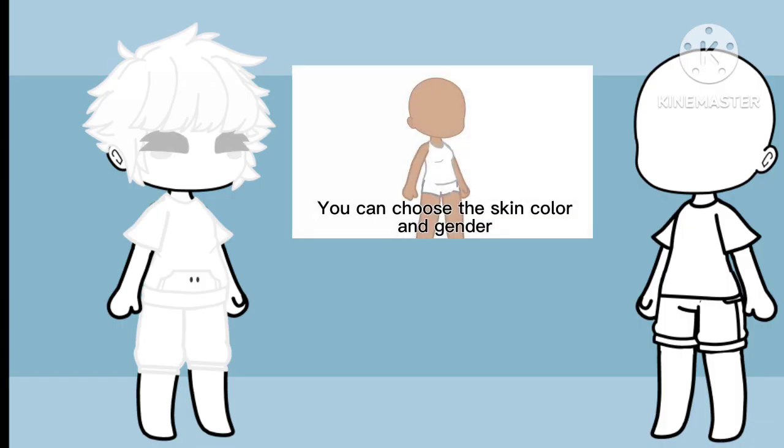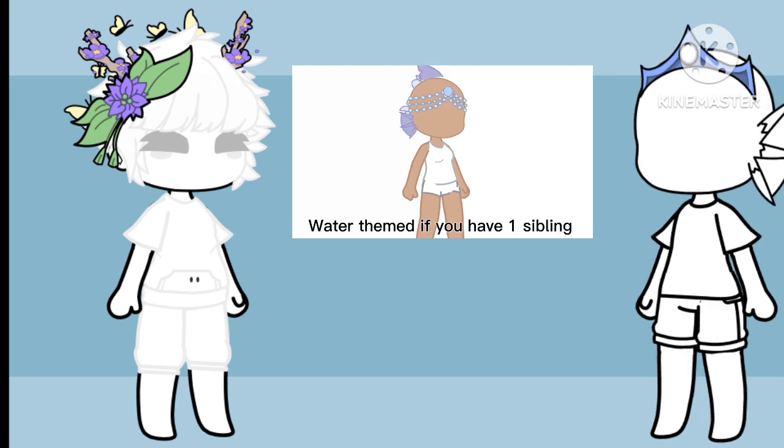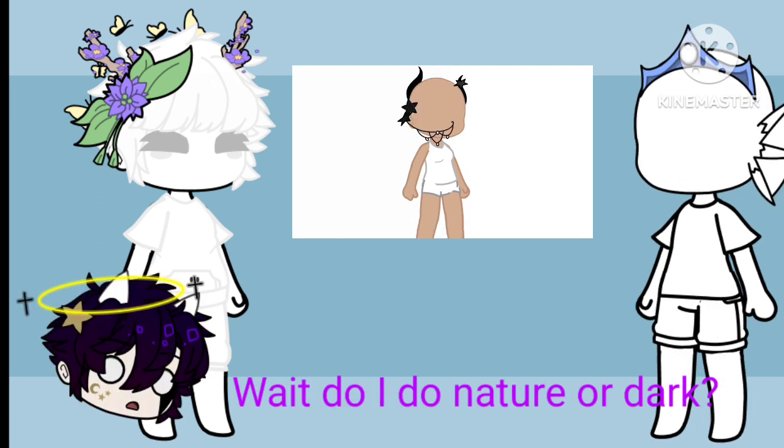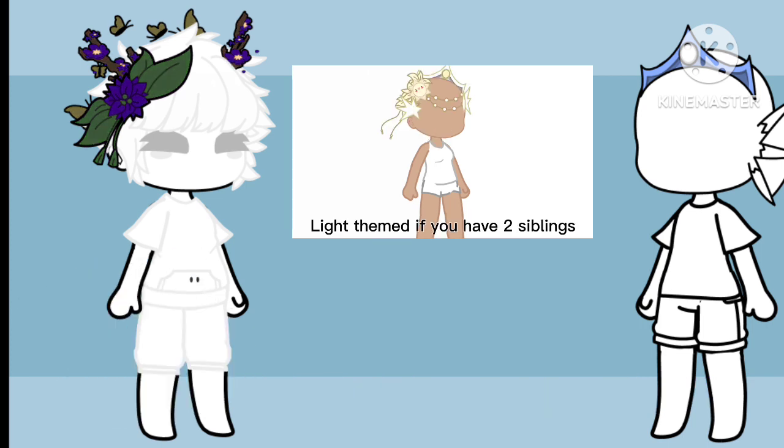You can choose the skin color and gender. Nature themed if you have no siblings. Fire themed if you have 1 to 3 siblings. Air themed if you have 4 or more siblings. Water themed if you have 1 sibling. Night themed if you have 0 siblings. Light themed if you have 2 siblings.